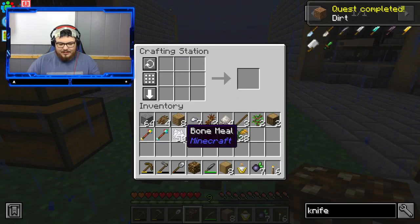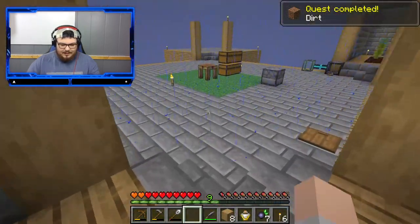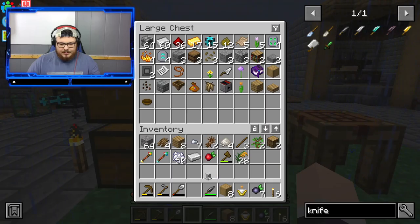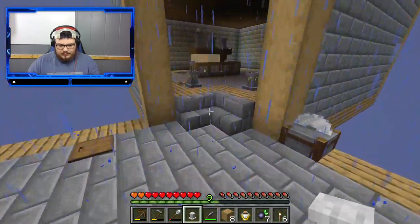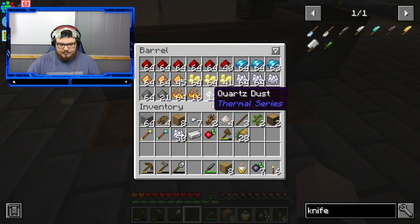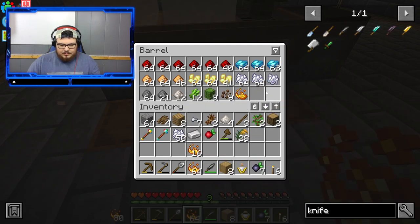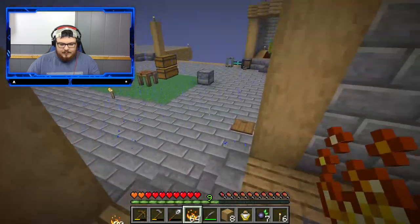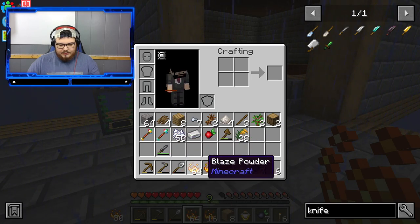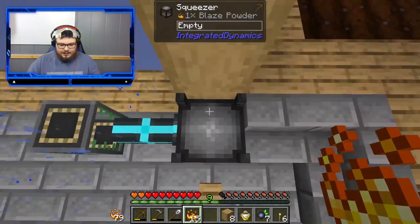There we go, we got that. Go ahead and place that there. Here's the pedestal — I'm going to have to get more lava. Go ahead and use the 16 up first. You all seen this before. I'm going to get us a bunch of lava and I'll be right back.